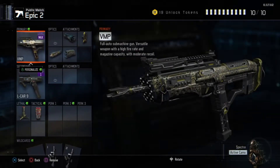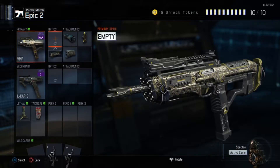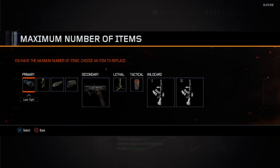On Xbox yesterday I did try out a perk — I think it's called Tracker. I found it and I could fit it in by dropping one attachment. So if you want to copy that setup, you can.